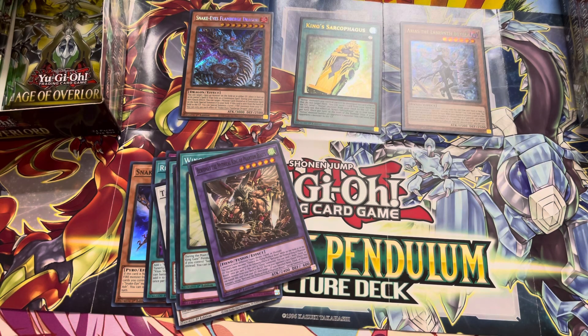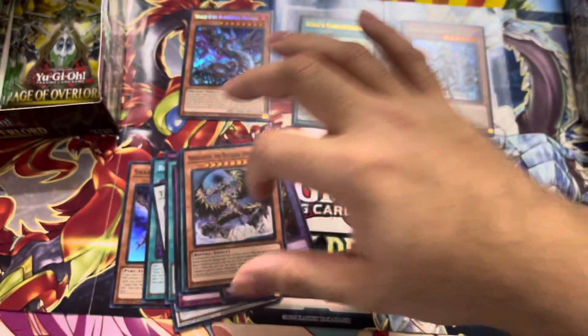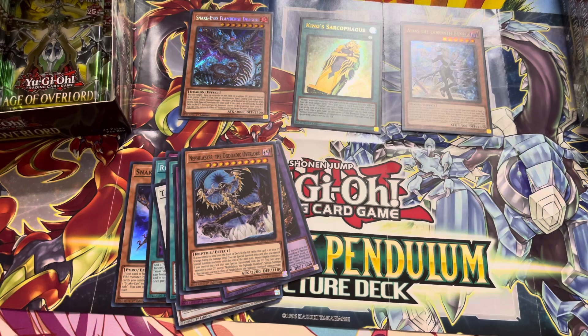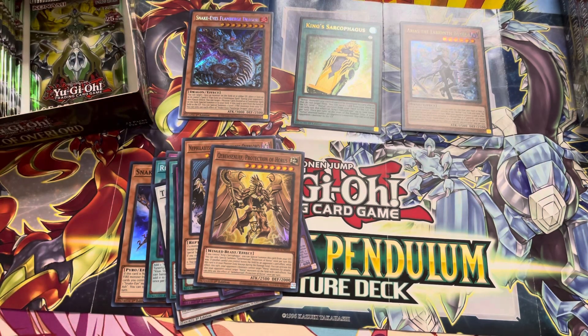I did think I needed another copy. I bought one copy at locals and I think I needed another one. We'll have to wait and see. Philabus the Augudaic Overlord. Just because of the Flamber's Dragon in terms of value, I think I lost here. I'm definitely gonna be losing this box battle. I didn't get a copy of that — nice to have it, it's a one-of.